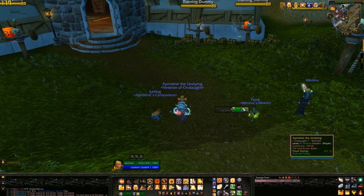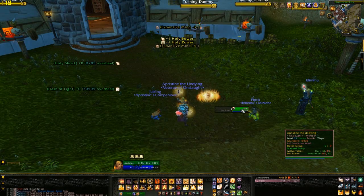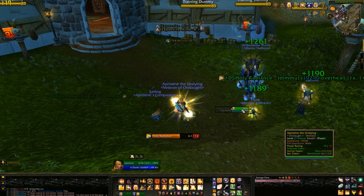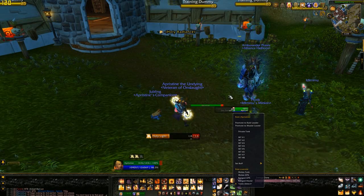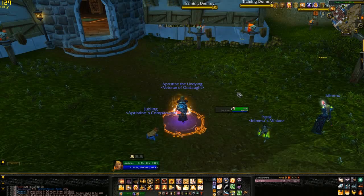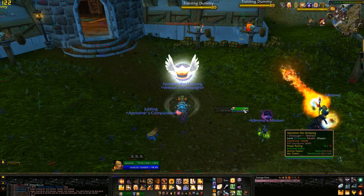In case you're curious what else I have on my mouse: there's Holy Light, Divine Light, Flash of Light, Beacon of Light, Holy Shock, Word of Glory, and Holy Radiance. If I use Alt as a modifier, it cleanses and opens the menu. With Control as a modifier, there's Hand of Freedom and Hand of Sacrifice. And with Shift as a modifier, there's Hand of Protection and Lay on Hands.